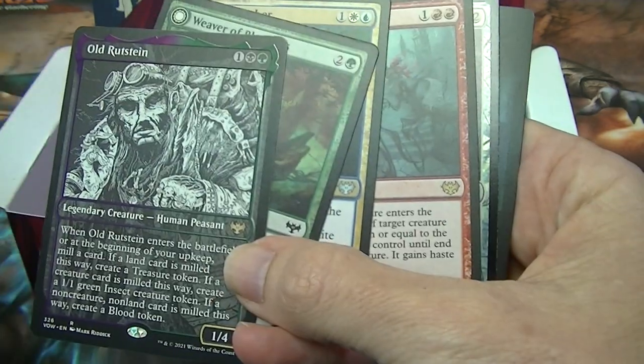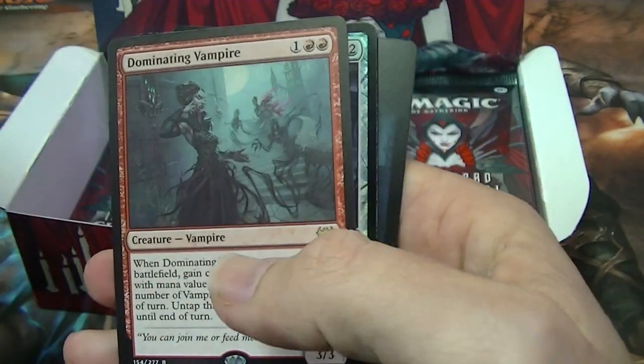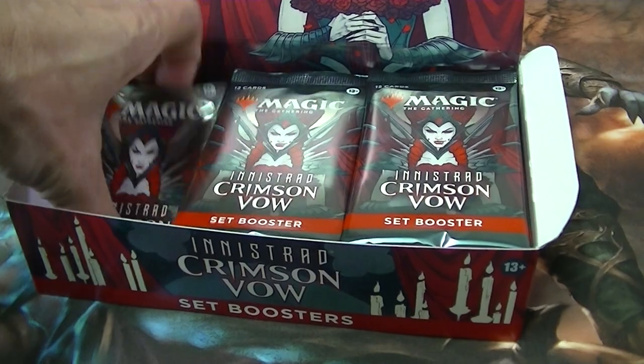Hang on — so we've got two rares in this pack. Maybe you can get more than one. Dominating Vampire for a rare and a foil common. So there you go — I actually had two rares in that pack.